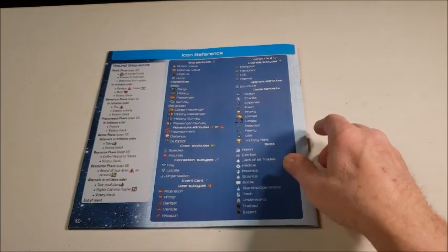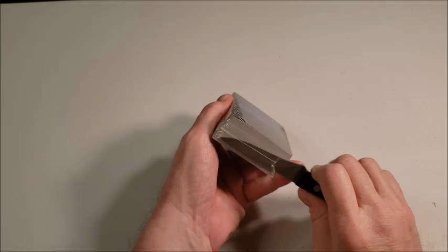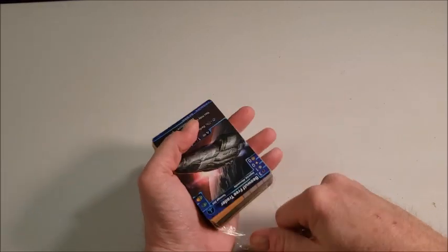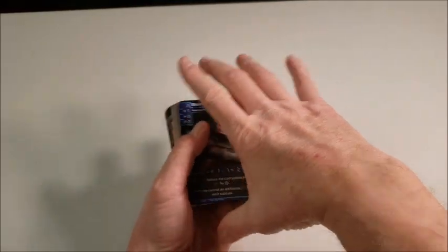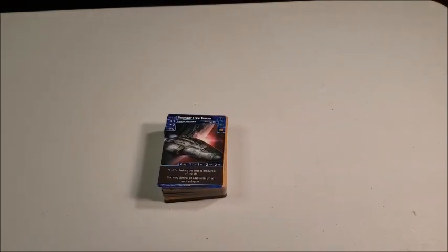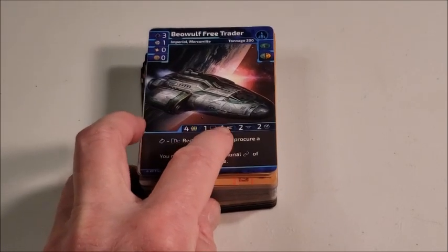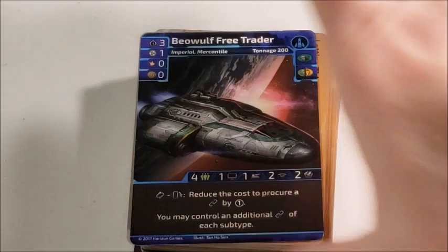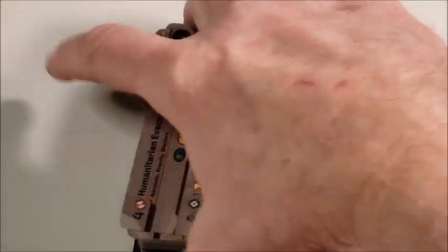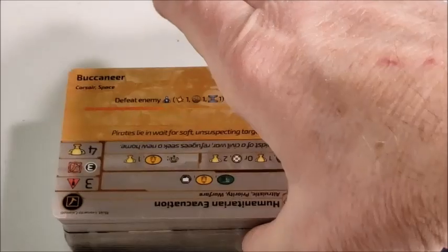So now we're going to take a look at the Free Trader Beowulf. Opening up the pack. Very tightly wrapped cellophane. So we get to look at the cards — I'm going to lay the deck down. I want to be able to give you a good look at the cards. So I'm just going to turn the cards over and we're going to take a look at them together. This is the Free Trader Beowulf. These are event cards. I'm going to have to learn the game. These are two-sided — that's kind of neat.